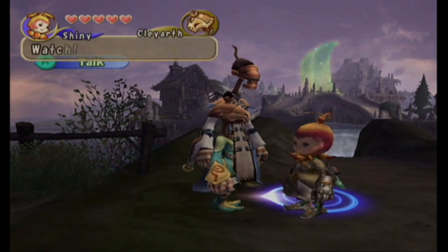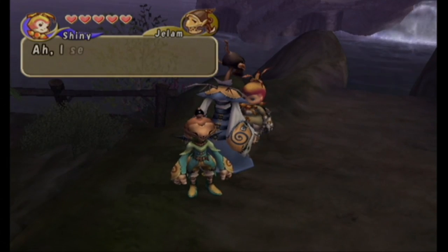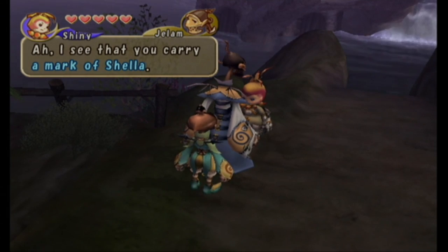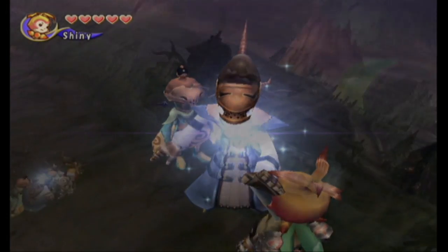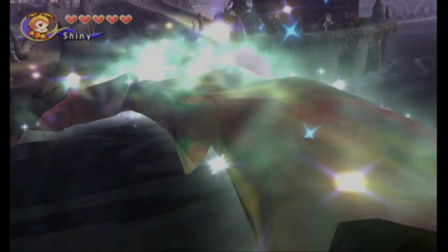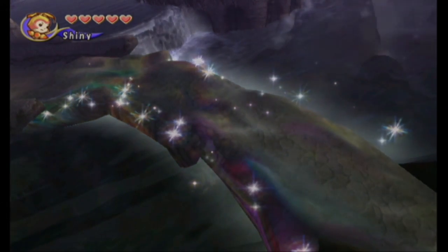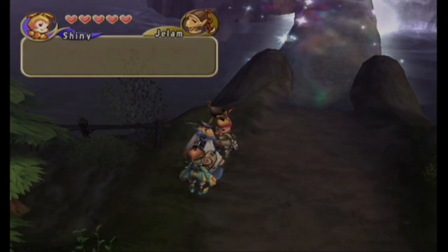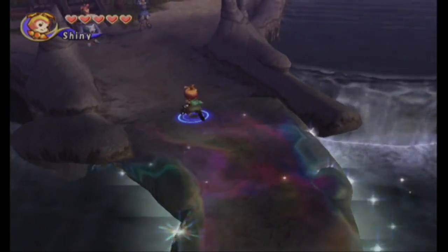This right here is known as Shella. You gotta have a mark of Shella if you wanna enter. You can get a mark of Shella easily by going to Violu Sluice — it's a pretty common drop. In one playthrough I got two of them. It's not that hard to get them. Just keep going back in there and keep grinding for them if you need to.